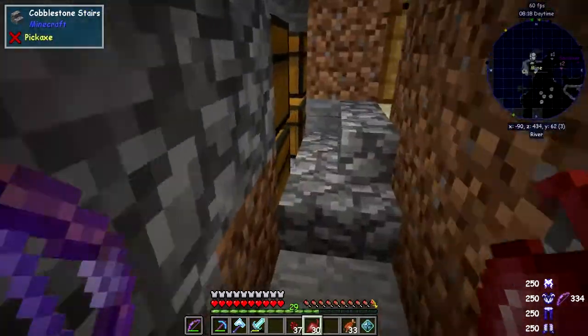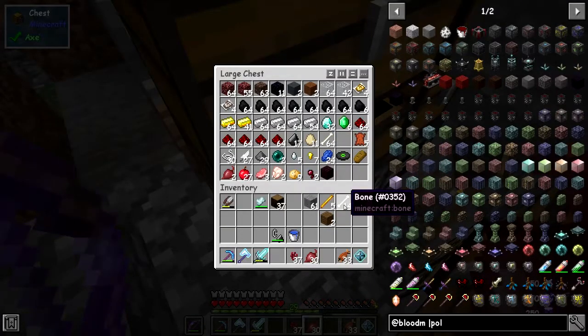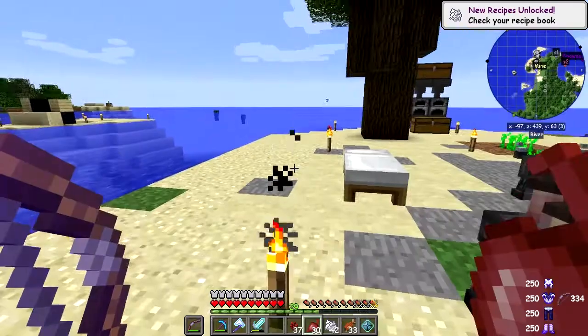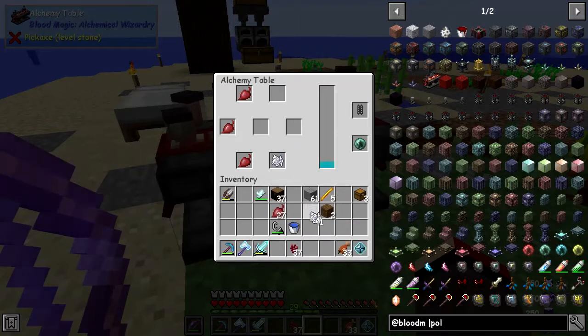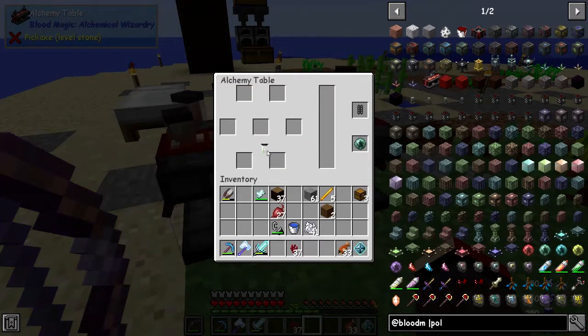Bone meal is straightforward — we've got a good stack of bones. Three times per bone gives 42 bone meal. So we can put this onto the alchemy table — it wants three beetroot and one bone meal, and it'll use 100 LP to make plant oil. We'll do that again, making four sets in total.